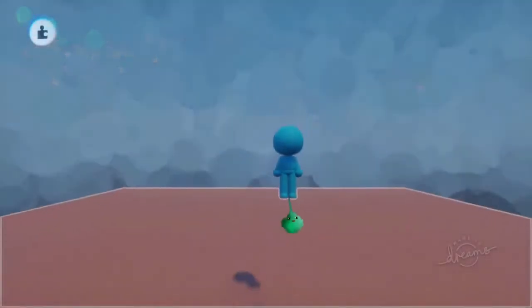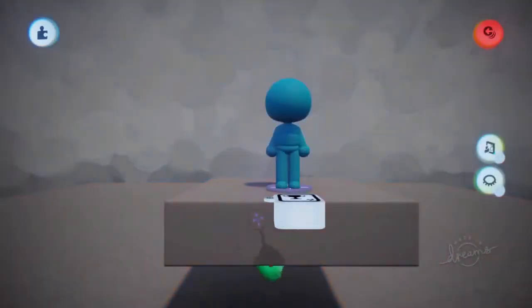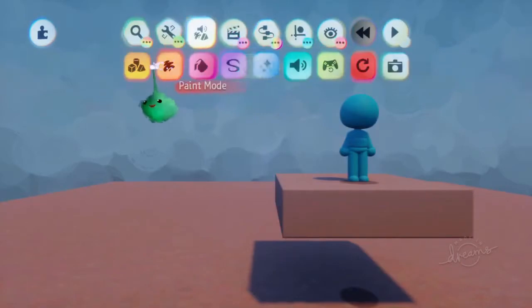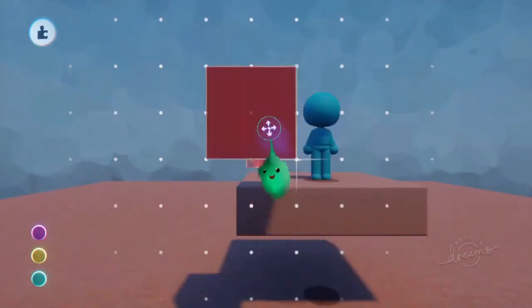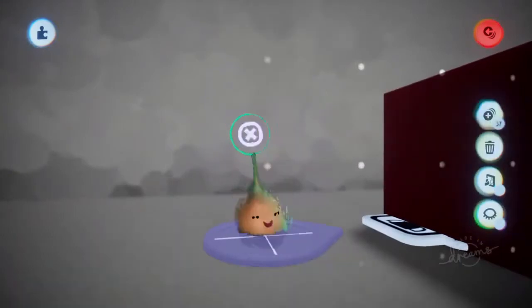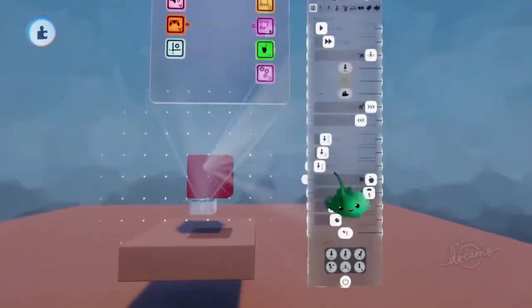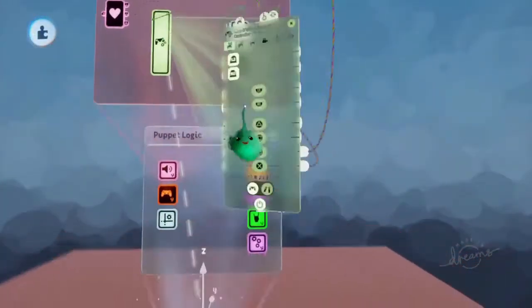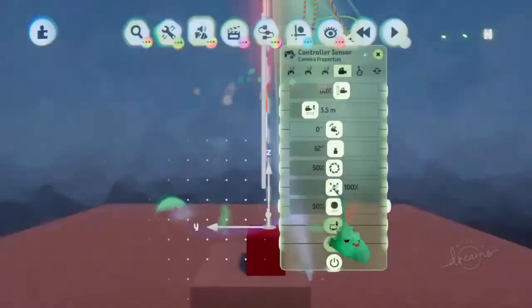We'll start with a puppet and a platform. Let's make this puppet look like a square — it's not necessary for the actual mechanic, but it makes it easier to understand what's going on if we have a visual reference. Make it red, put it inside the puppet, and we just need this block hanging out. Normally it'll move around in 3D, but we want it in a 2D mode so it just goes left and right. I'll adjust the camera settings in the controller sensor so it doesn't have a tilt — we're just perfectly side-on.